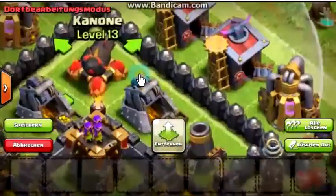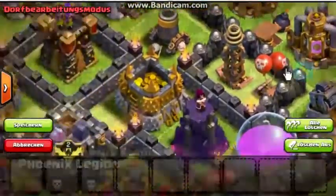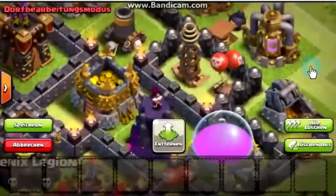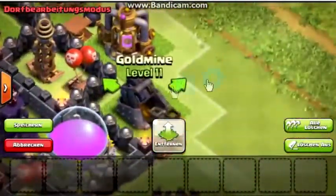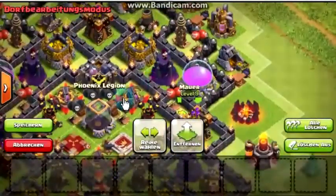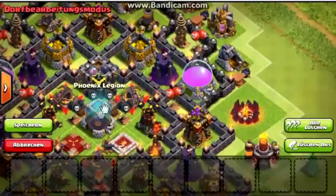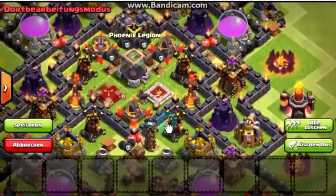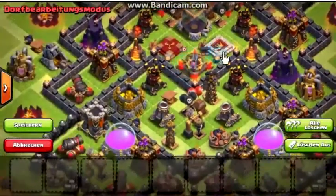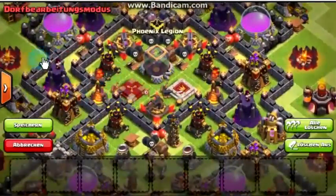I have a level 13 cannon and a few teslas — two teslas with an air bomb protecting them. My gold and elixir storage is protected by splash damage and the X-Bow, and the clan castle is filled with air troops right now — I believe a lava hound — since I'm using air troops to farm. There's also an archer tower being protected by the inferno tower, the X-Bow, and the wizard tower.